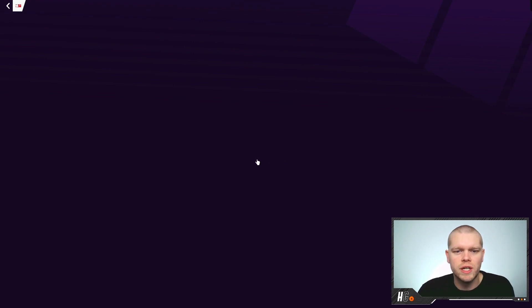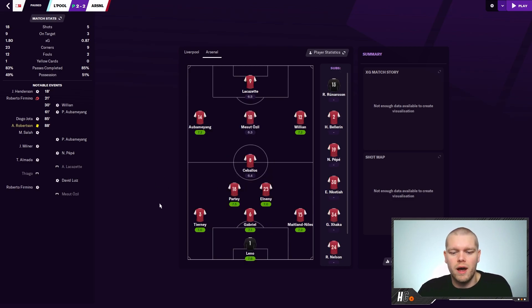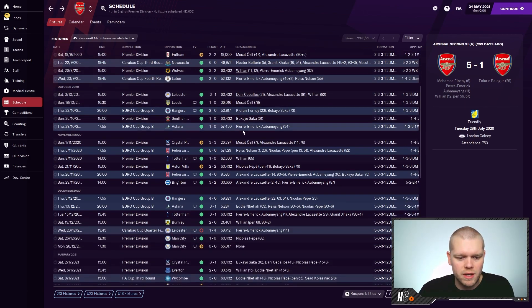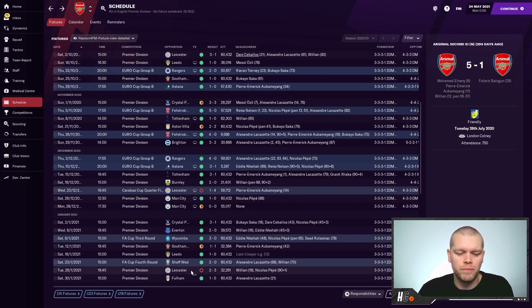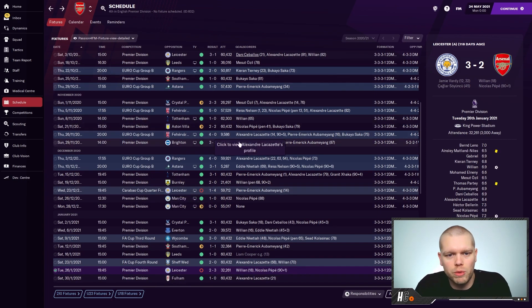They lost the Community Shield to Liverpool after a 2-2 draw, going out on penalties with Lacazette and Mesut Özil missing. The defensive shape looks very, very strong — Henderson and Jota scoring for Liverpool, Willian and Aubameyang for Arsenal. Then look at this run: they don't lose a game in the Premier League or in all competitions for a very long stretch, powering through all the way to the Carabao Cup quarterfinal against Leicester. The first Premier League loss also comes against Leicester. It looks like Jamie Vardy's pace and ability to get in behind the one centre-back and halfback is probably causing them some issues.